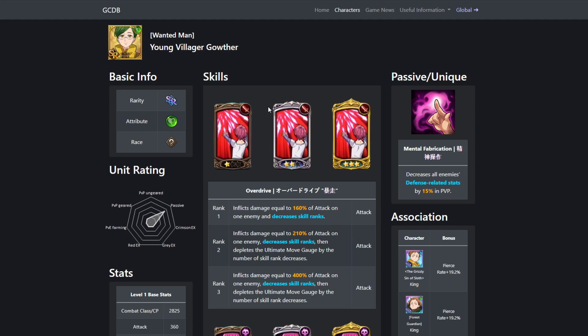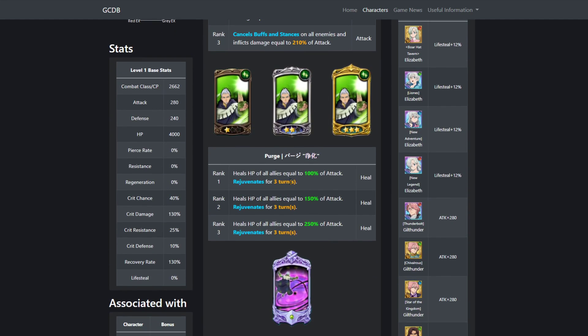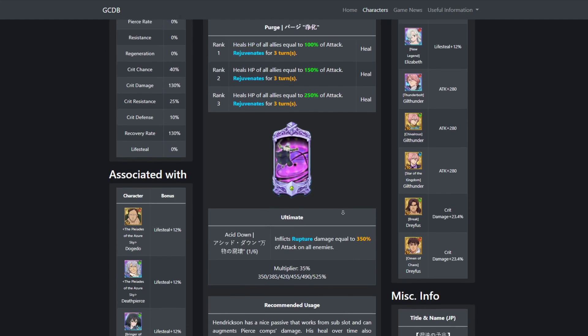Another good unit you can use is Green Hendrickson. He's going to be really good because at rank 2, he can take away buffs — and this is all enemies — along with doing damage. And he can heal, and not only does he heal, he applies rejuvenate. Basically, you heal 60% of your HP every turn, which is really good. So you're going to be healing every single turn even if you don't draw his card for two more turns, which is really nice.